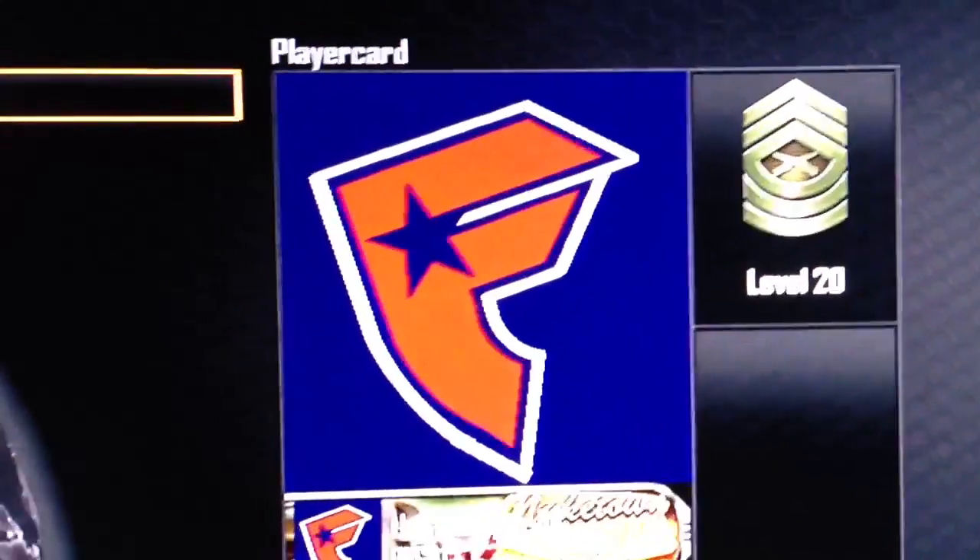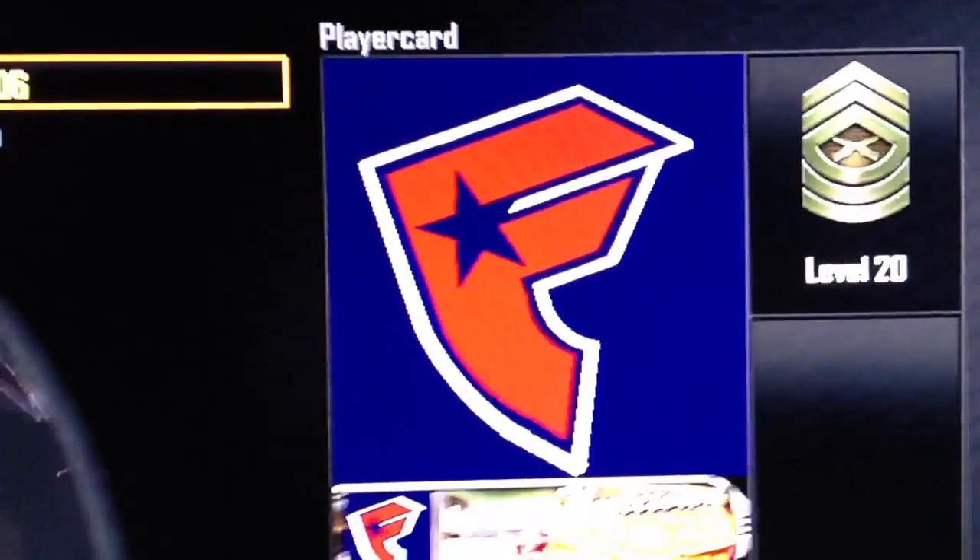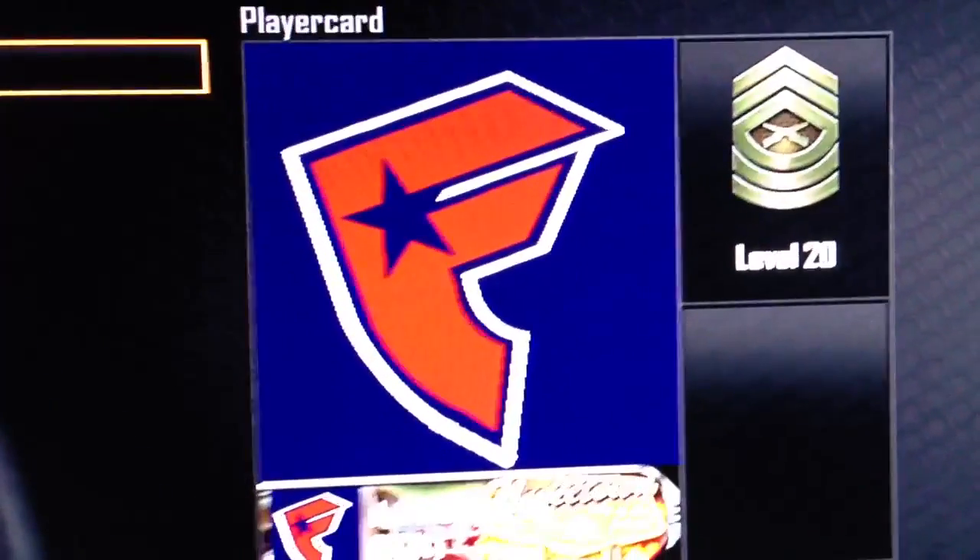Famous Stars and Straps. Now with the 32 layers it's really easy to do. I didn't use all 32 — I did this at an early level. I think I did it around like 15; I'm now like 20.